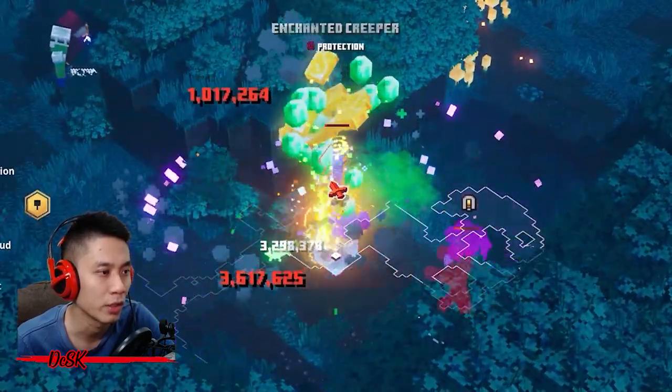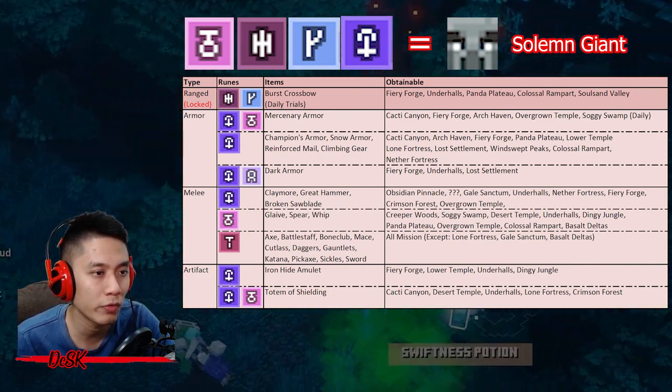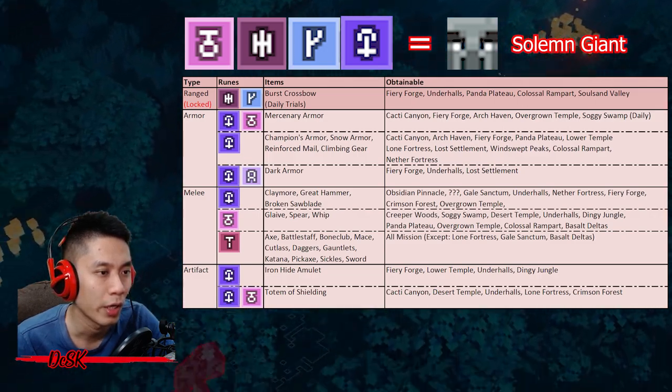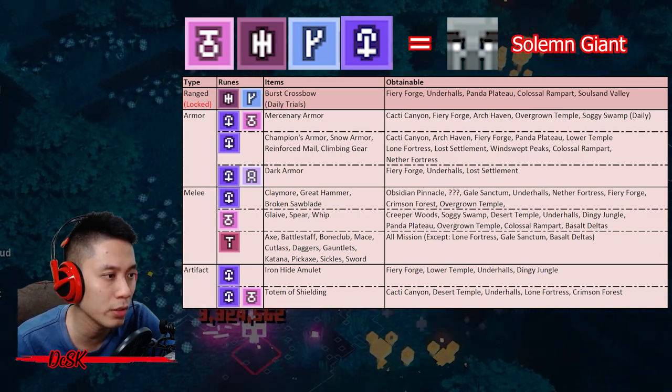There are many items assigned with this rune, but I have filtered which items and where to find them so you can find them much easier and faster. Here's the table — it contains all the information you need. These are the recommended items to farm; items not shown in this table are not recommended.